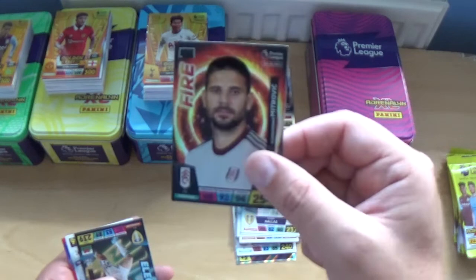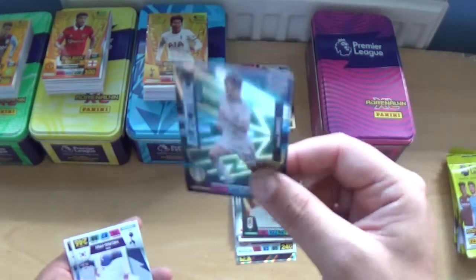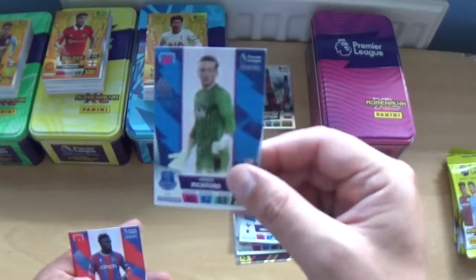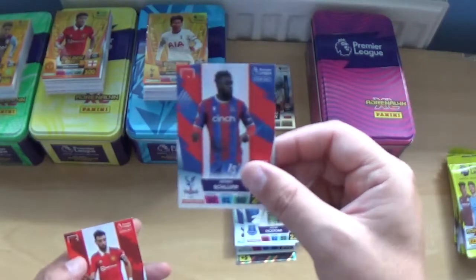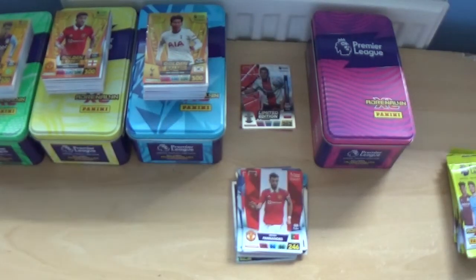Next up — Fire Alexander Mitrovic, Electric paste Dan James again, and the base: Son Heung-min, Jordan Pickford, Geoffrey Schlupp and Bruno Fernandes.